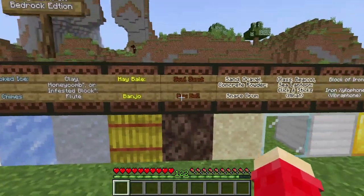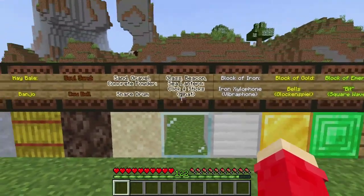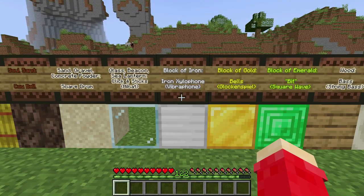Hay bale is the banjo. Soul sand is the cowbell. Sand, gravel, and concrete powder are the snare drum. Glass, beacon, and sea lantern are the clicks and sticks. The block of iron is the iron xylophone or vibraphone.